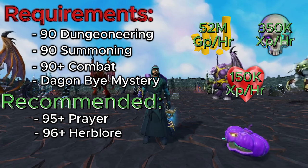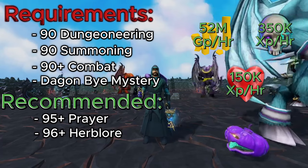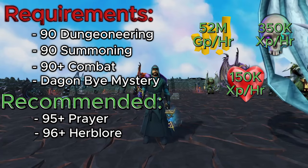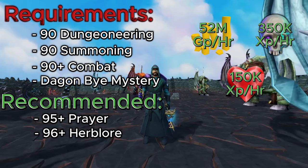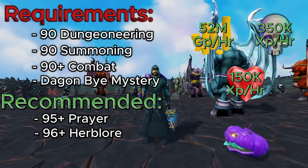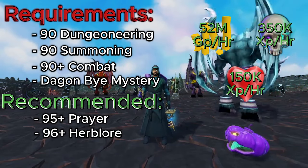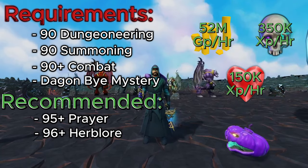I also highly recommend 96+ Herblore for overloads, which can be boosted for higher tiers, though standard overloads will work. You'll earn around 52 million GP per hour after expenses, around 350,000 XP per hour for Necromancy, and 150,000 XP per hour for Constitution.